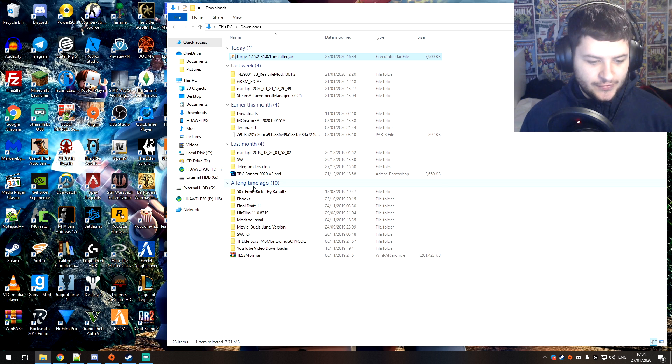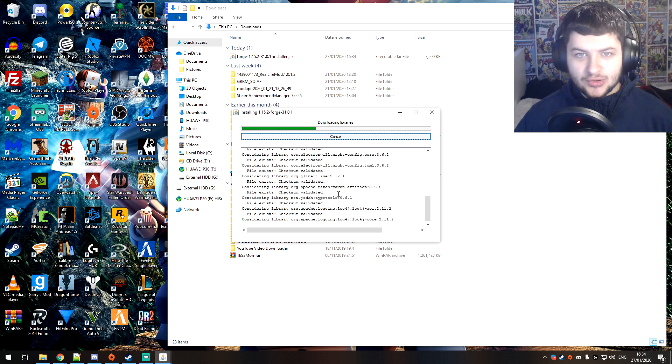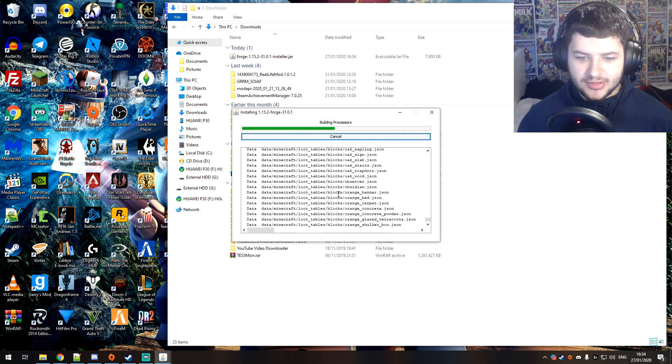First I'm going to show you how to install it into the game, because if you don't already have Forge you won't be able to play on the server — we need mods and the only way to install them is through Forge. So just press install client and press OK. That's all you have to do the first time.